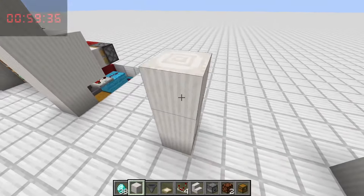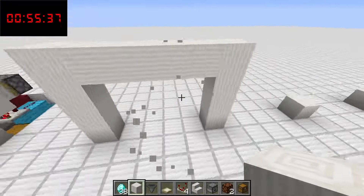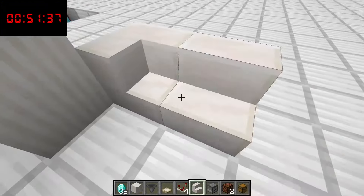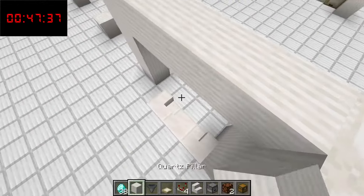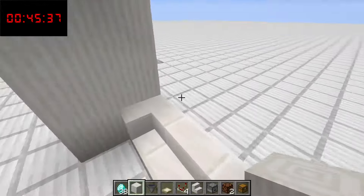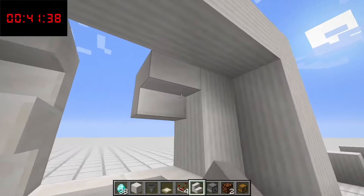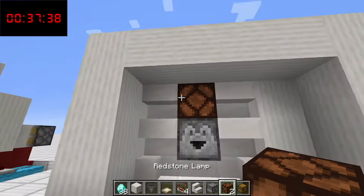Again we will start with a four block high column of quartz, four blocks in between, and then another column. From here we want to place in some quartz stairs like this. Then put in a quartz column here and another quartz column here, and place in those stairs like that. Dropper, redstone lamp.